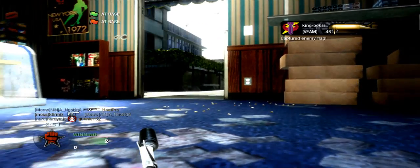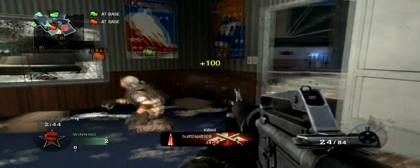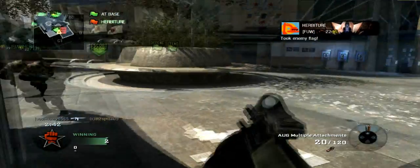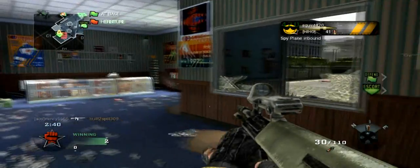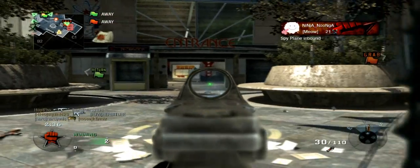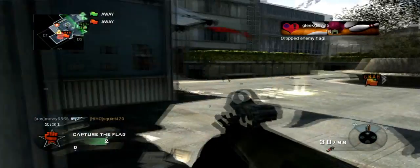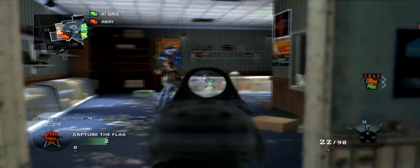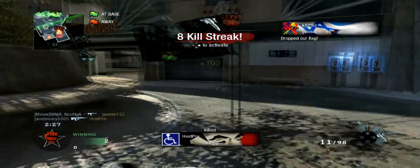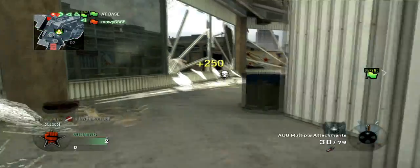I absolutely turn on that guy — he's got nothing. I get a cheeky assist there and have to pick up a silenced M16 due to being out of ammo. My team gets another capture. I turn on that guy with the silenced M16 — I'd be embarrassed if I was him. My teammate has the flag but gets wiped out, and I pick off that guy.